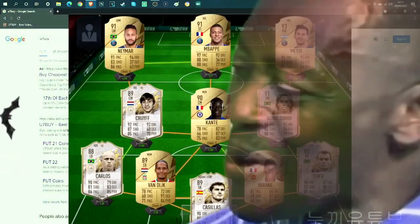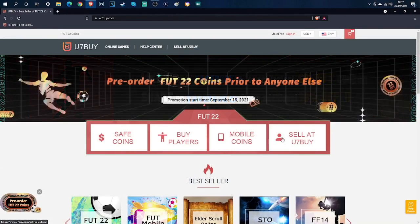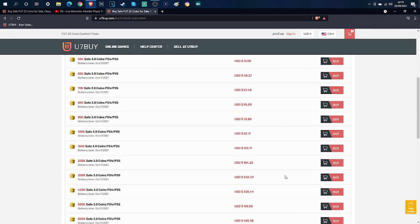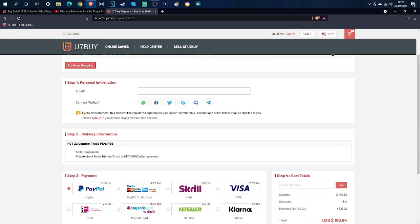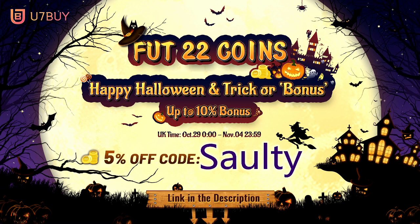Do you want a team like this? If so, look no further than U7buy where you can get the cheapest, most reliable FIFA coins and players. Go through the link in my description where it will take you to the website, and you can use 'Salty' at checkout for 5% off.